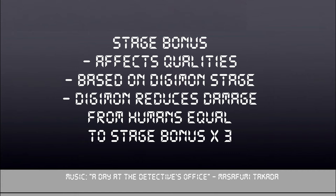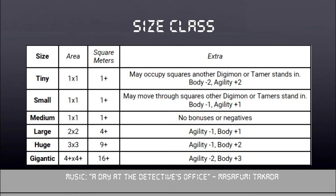All Digimon also have a size class. Medium tends to be the standard — usually what humans are, unless they're children, in which case they might be small. Smaller Digimon tend to gain a mobility bonus while suffering penalties to body, while larger Digimon tend to gain bonuses to body while suffering agility penalties. You can see how it affects your Digimon on screen now. Some Digimon take up a certain number of square units — for example, a large Digimon such as a Tyranomon could be a 2x2 square, whereas something like a Seadramon, being more of a snake, might be a 3x1 square and still be large.